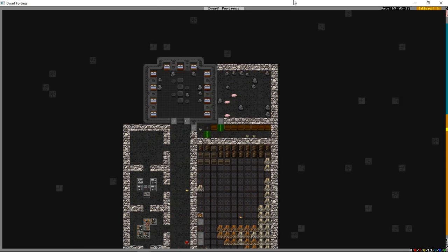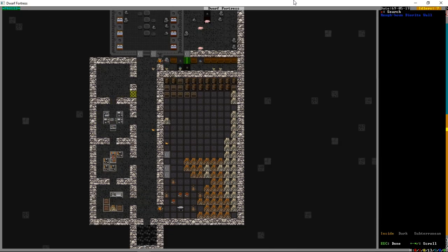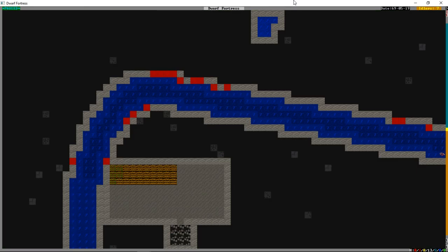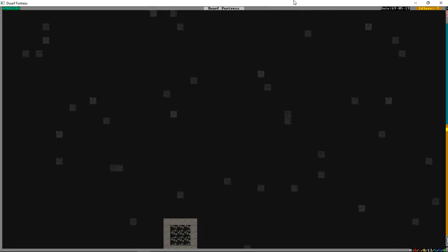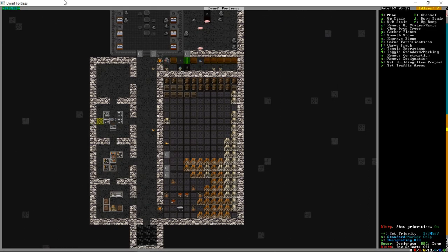You can feel free to slaughter a bunch - chickens are much more efficient producing eggs than meat, but every four or five years get a new batch to keep the gene pool going. You can see the stockpile looking a lot cleaner now - crafts and stuff are in bins, and all our food is in the barrels.